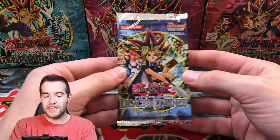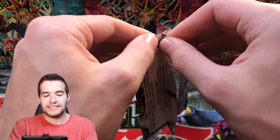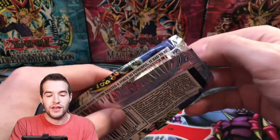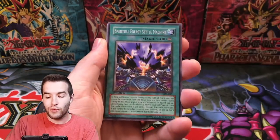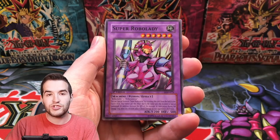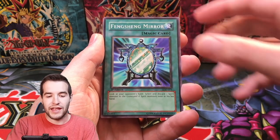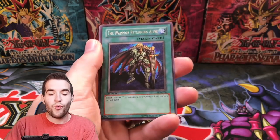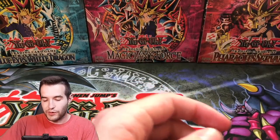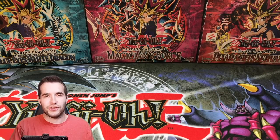Next up, we have Edward F. aka Dr. Strange with one pack. Let's see if we can pull something good. This is first edition Legacy of Darkness, first edition — unweighed — potential Injection Fairy Lily. Can we get one pack magic for him? Spiritual Energy Settle Machine, we've got a Super Robo Lady, Troop Dragon, Feng Shui Mirror, Warrior Returning Alive, A Legendary Ocean — that's a cool one — and a Wolf Axe Wielder. So the one pack magic didn't come through, but thanks again Edward for being a legend on the channel.